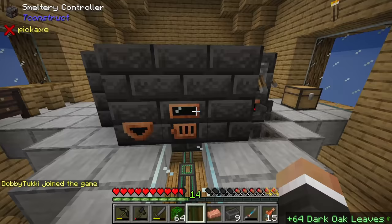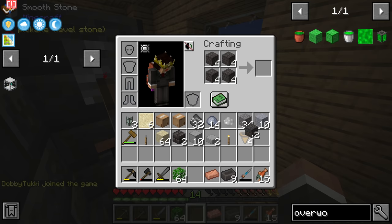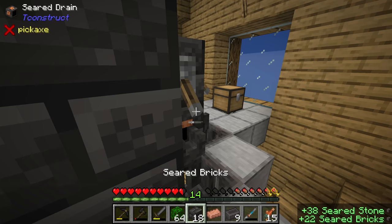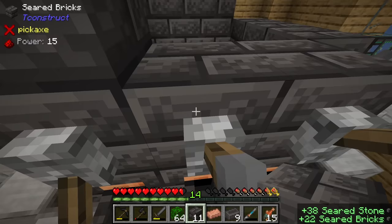So we need 25 leaves, one tin ingot, and one clay per 20 overworld matter. Over here we still have our storage drawer with a hopper botany pot which has 1,024 leaves - we only need 25 per 20 blocks. We really shouldn't have any problem making quite a large amount of overworld matter. There's also an extra 17 seared stone I'll craft into seared bricks since they look nicer, and then we can make the smeltery one block taller.